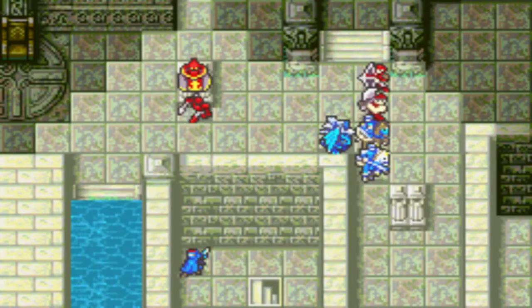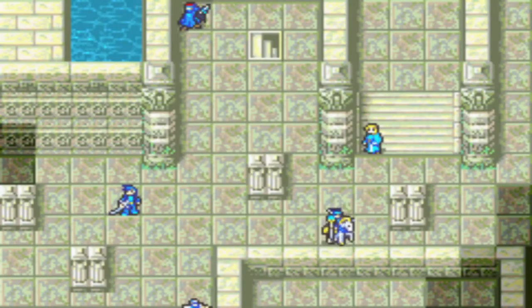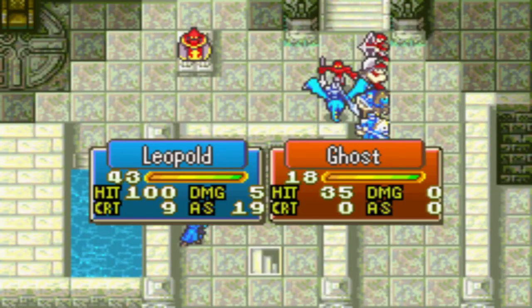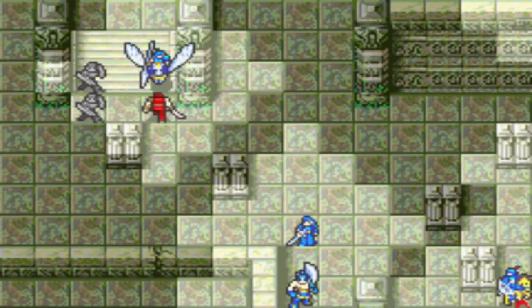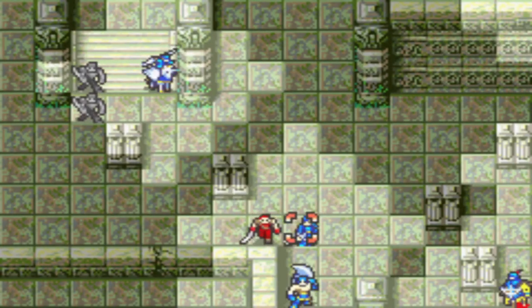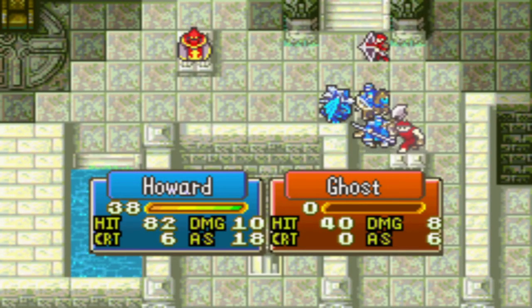Liam has a short bulk-up this enemy phase — he one-shots all these enemies anyway. Emma doesn't need to one-round that fighter; she doesn't need any more weapon experience. Enemies in this map do not give normal experience, as you've probably noticed, but they do give weapon experience. Alice technically could've attacked the mercenary from the left with the Traveler instead for a tiny bit more Lance experience, but it doesn't change anything.